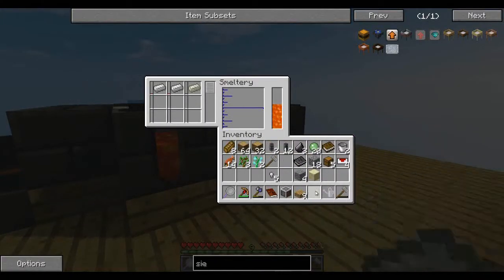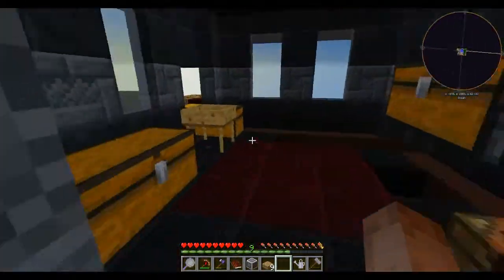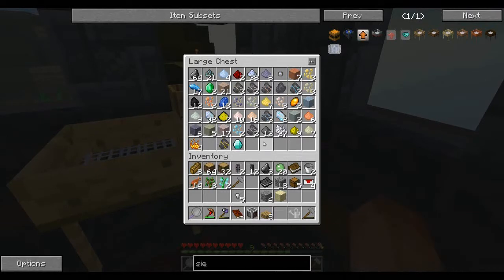So if I put these together it should make me some invar, which is what we're going to need. We're also going to need four things of electrum. Electrum is silver and gold — of course.